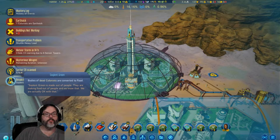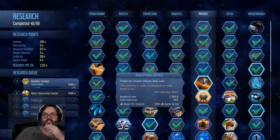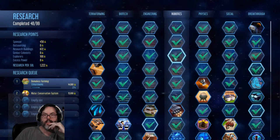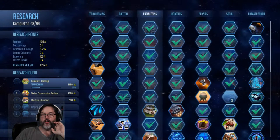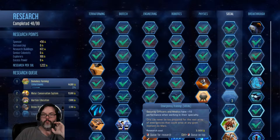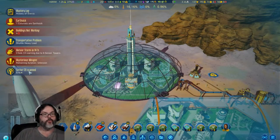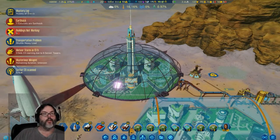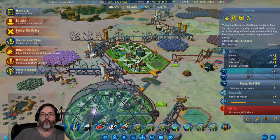Bodies of... oh gross, Soylent Green — that's disgusting. Do you really want to do that? Let's start at the top and look at what we're not using. Martian University — I think we need to start education. A drone assembler would be helpful. Medics and security officers should start going pretty fast, two to three per day.